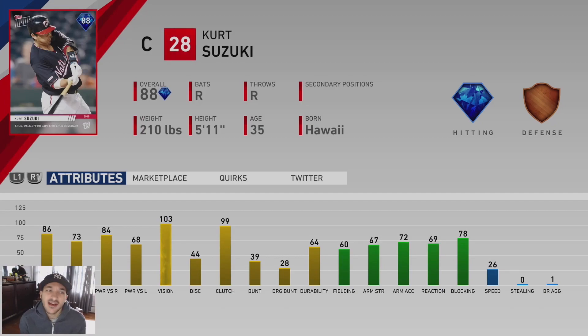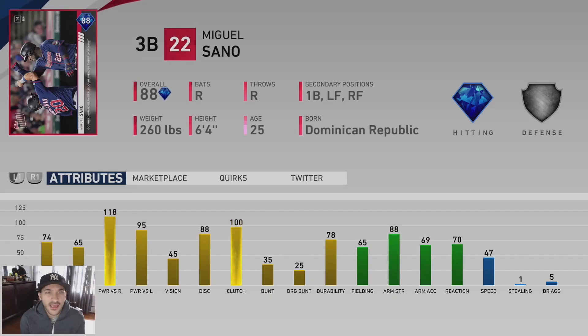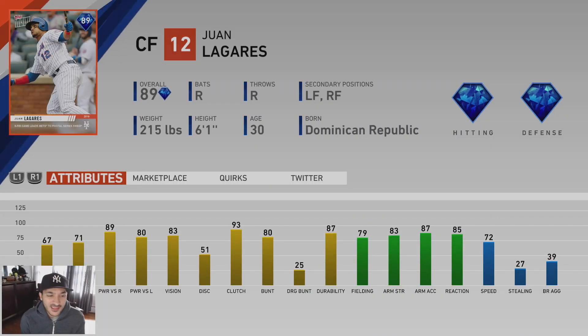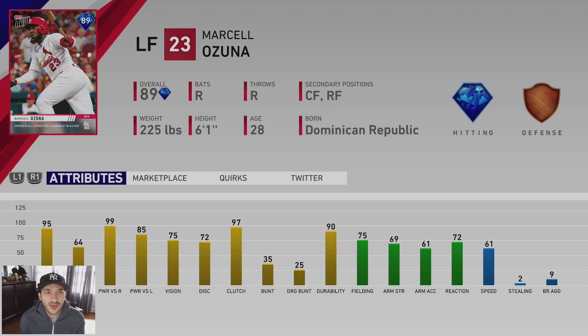Kurt Suzuki has 84 power versus righties — I feel like that should be higher given it's for the moment where he hit the walk-off home run, but still a decent-looking catcher card, though his defense isn't great. Miguel Cabrera is a Topps Now card you can already get for free — 118 power versus righties, 95 versus lefties. Juan Lagares has 89 power versus righties, 80 versus lefties, and diamond-tier defense. Decent power, good defense — might not be a bad outfield option.